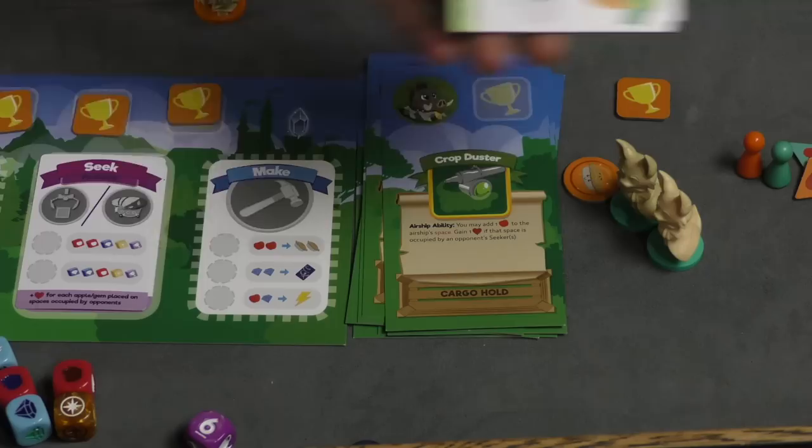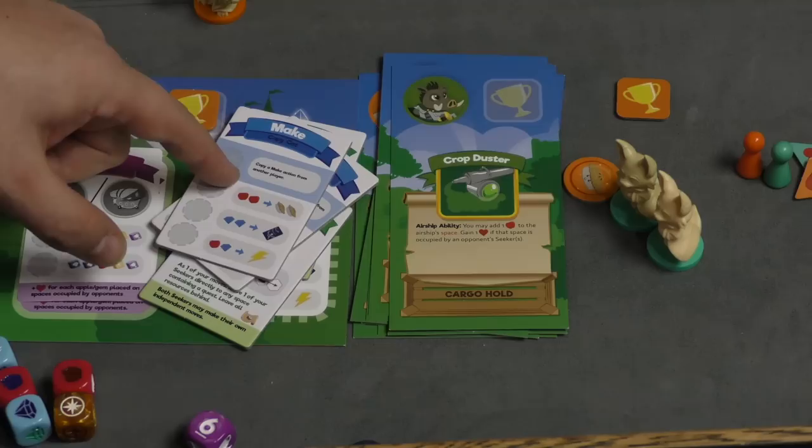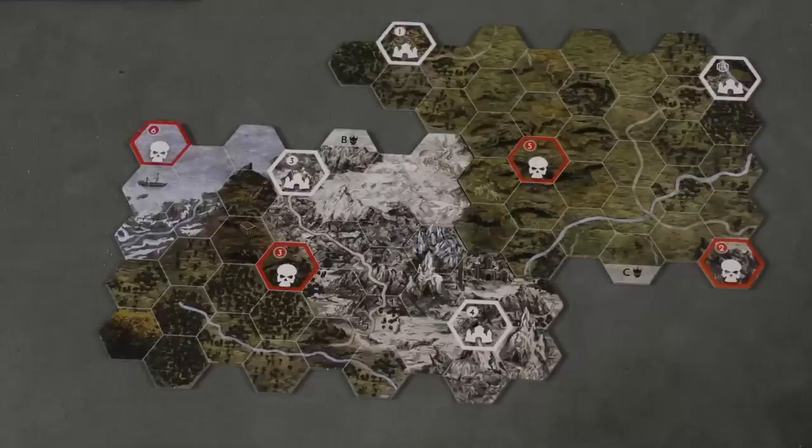That's pretty much what's included in this expansion — it is primarily about the airship. We do have some more cards: adventure balloon, food truck, pie courier, and copycat — this one lets you copy an action from somebody else, which I like quite a bit. And there are a couple more quest cards also included in this set.